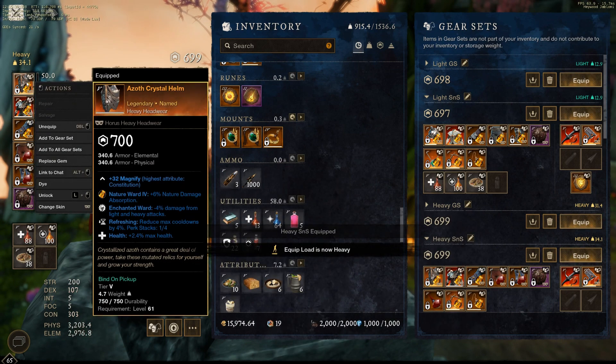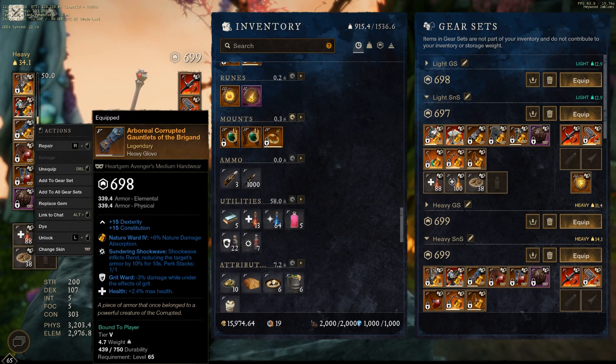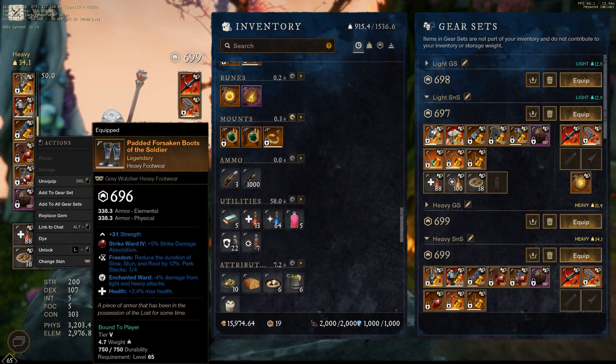That's my light set. Heavy set is pretty similar — health, refreshing, enchanted ward. I haven't put health on this yet because I'm cheap. Sundering shockwave piece. I think you prioritize enchanted ward over grit ward. I think enchanted ward is just straight up better most of the time because it gives you 4% damage reduction, it's active all the time, it's not conditional like having to have grit. Most every attack in dungeons is going to be a heavy light attack anyway, so enchanted ward is going to apply to that. But grit ward's not a bad second. Health, enchanted ward — health, enchanted ward.